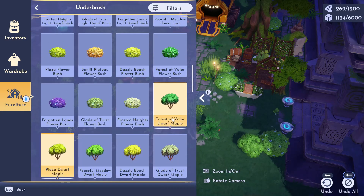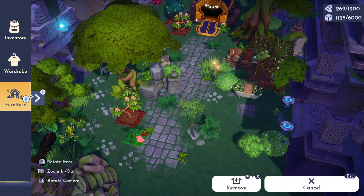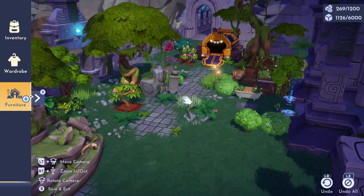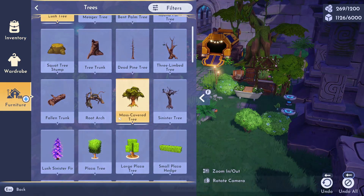I truly wish we had more gazebo options — imagine one that was brown and rustic, made out of wood with vines covering it. I think that would have been such a perfect addition for my build today. That's something I really do hope to see in a future Disney Dreamlight Valley update.